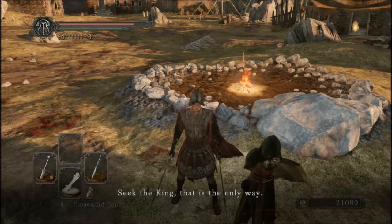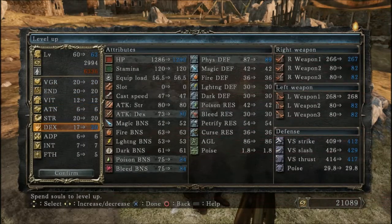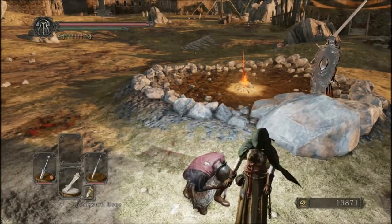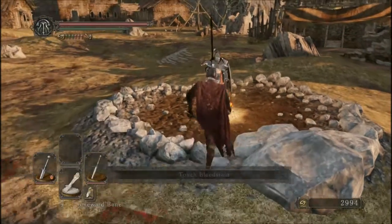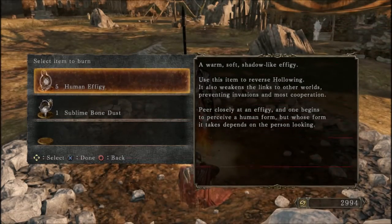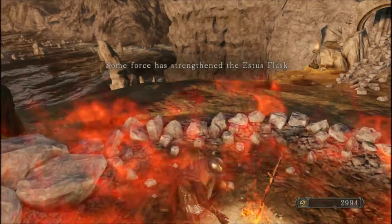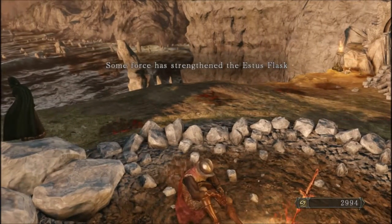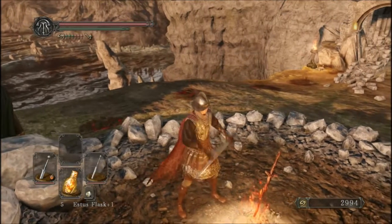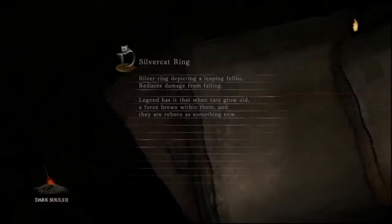Seek large, more powerful souls. Seek the king. That is the only way. Please give me some new dialogue soon. Alright — dexterity, we can pump three levels into it. Doesn't give us a super great amount of damage boost, but it's a decent amount. And we actually gain some defense against some sword attacks as well. And finally, we will now burn our sublime bone dust. Some force has strengthened the Estus Flask — woo-hoo! And now you can see that Estus Flask now has plus one after it. I will come back to you all after I have made it to those gates, so I will see you all soon.